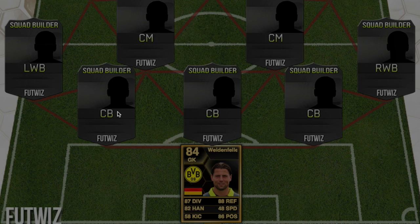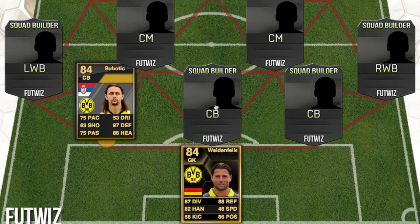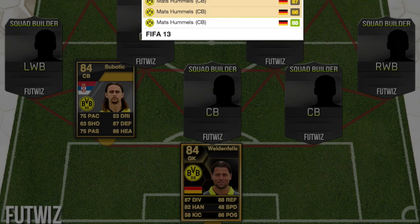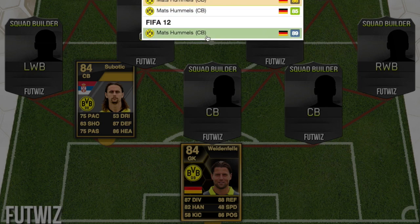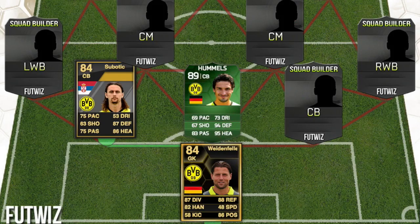On the bench we're using a 5-2-2-1 formation. On the three centre-backs we've got Subotic, 84 rated FIFA 12. And then we've got Hummels, one of the best Bundesliga centre-backs. He had two 89 cards throughout FIFA — an 89 rated FIFA 12 Team of the Season and an 89 rated international match card.